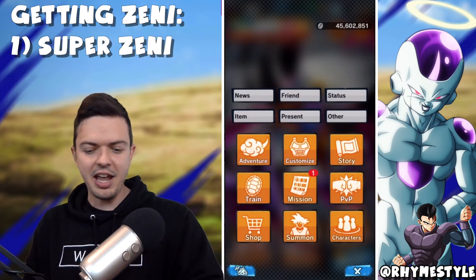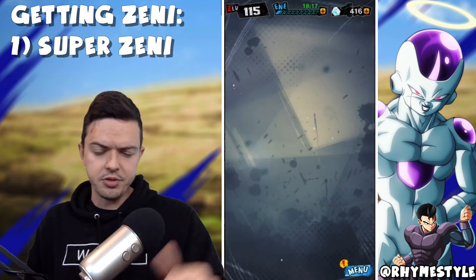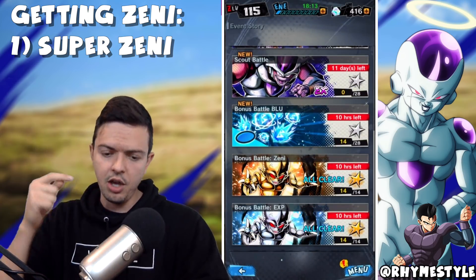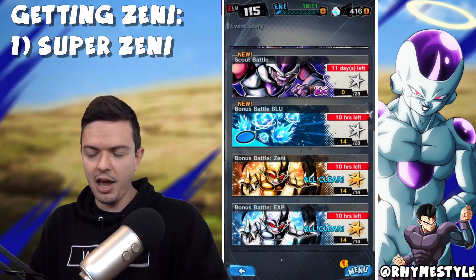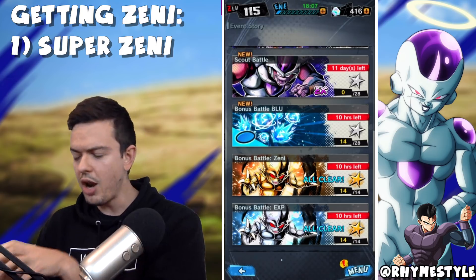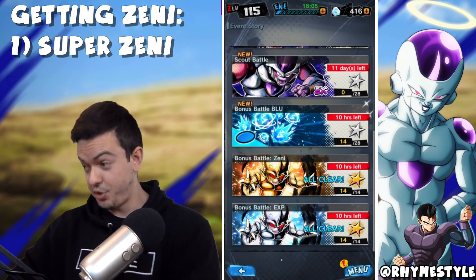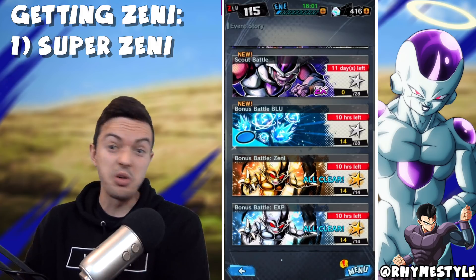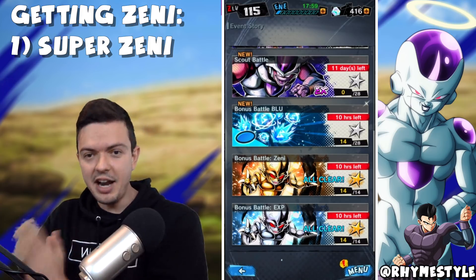The big secret to getting Zenny is you have two options. Number one, if you go into the story mode section, it's not available right now because it's only a weekend thing. On the weekends they have a bonus battle Super Zenny event — I believe every Sunday, if not Saturday. Whenever you beat that Cyberman, which takes literally like two seconds, you get anywhere between 250,000 to a million Zenny depending on how lucky you are. That is a good way to get Zenny.